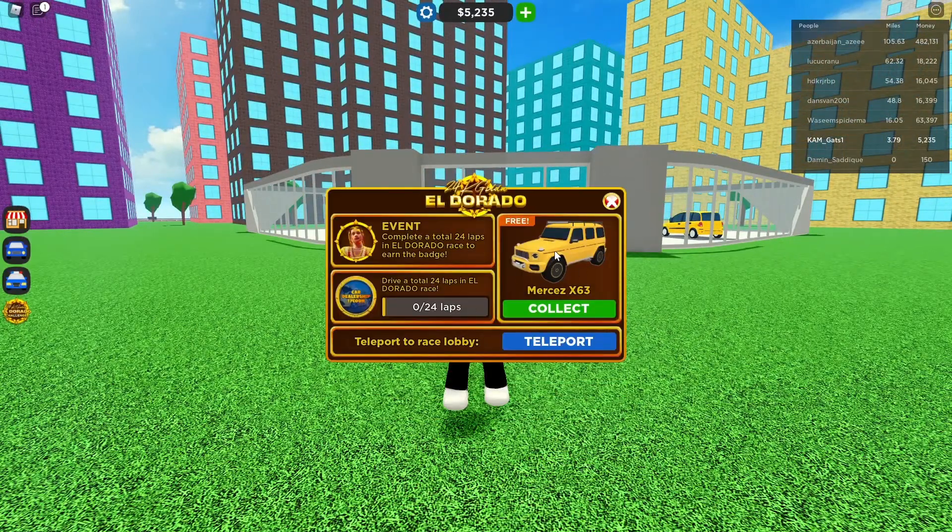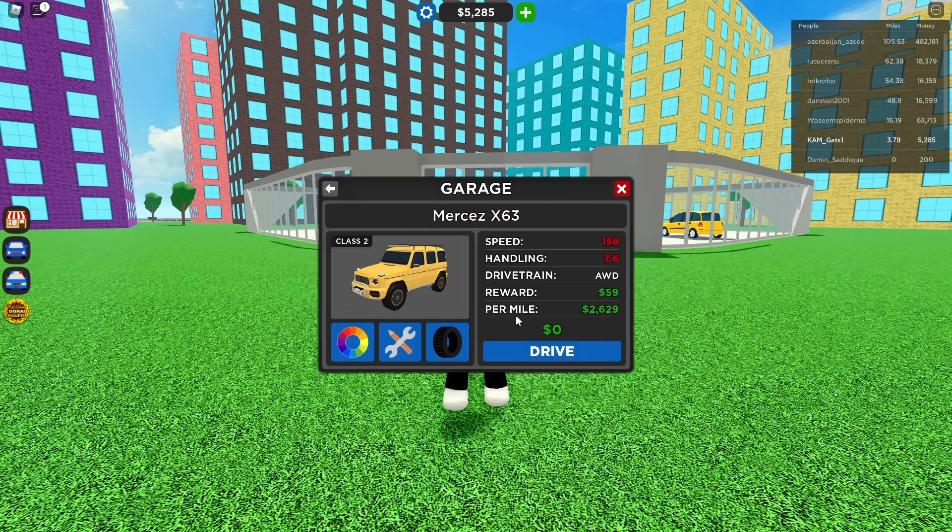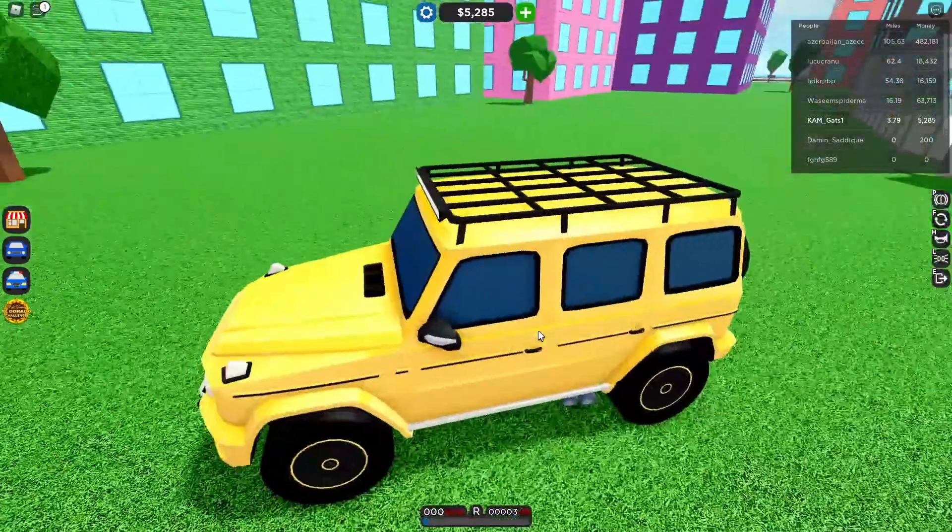Press on this Eldorado button down right here. Get a free car by pressing collect, then teleport over to the race lobby.